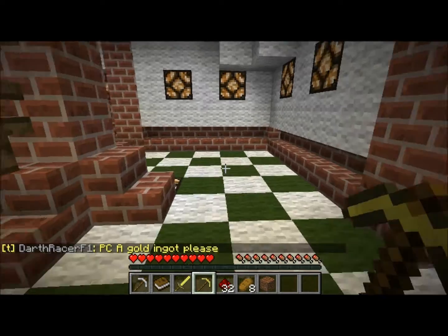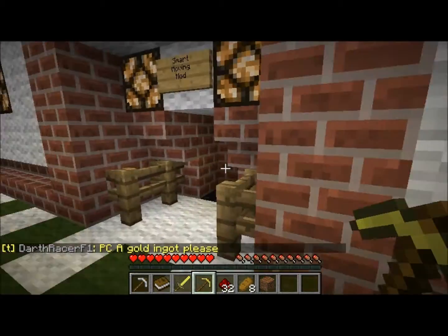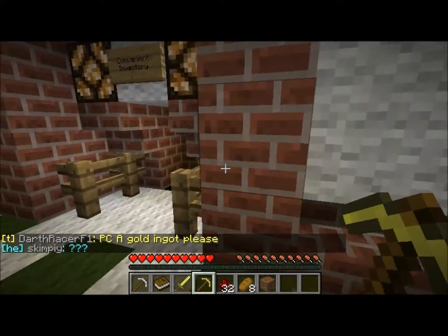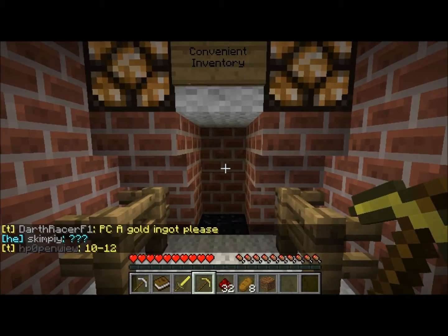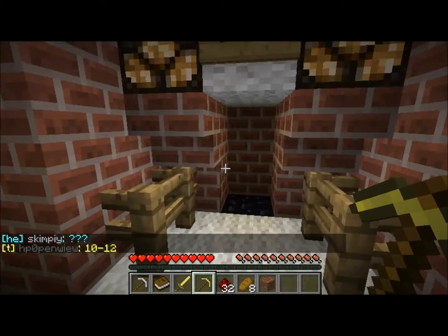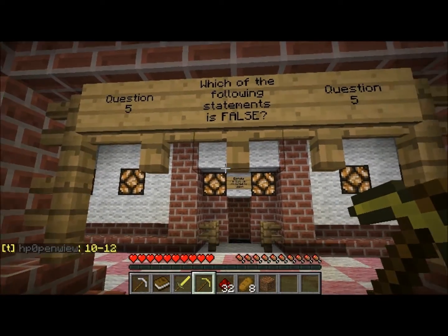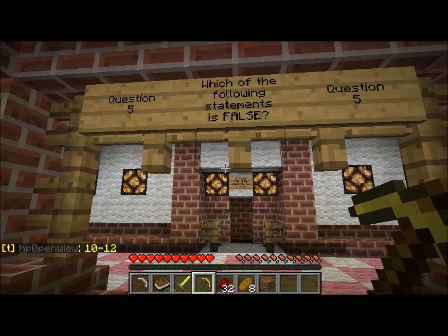Can we use a radar mod? That would be like x-ray, so that's out. Smart moving mod — I'm not familiar with that one, I doubt it's allowed. Convenient inventory — this would not give you an unfair advantage over other players; organizing your inventory is fine. So that answer is acceptable.